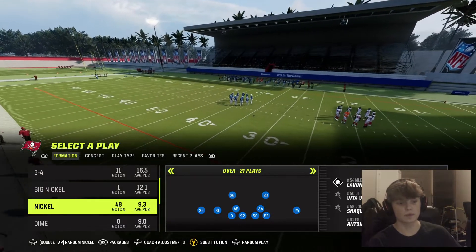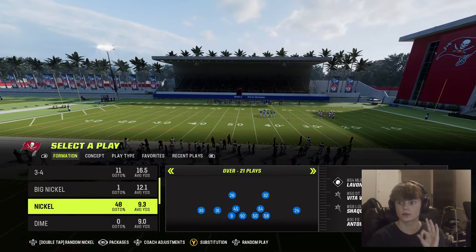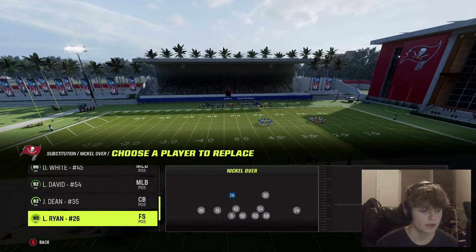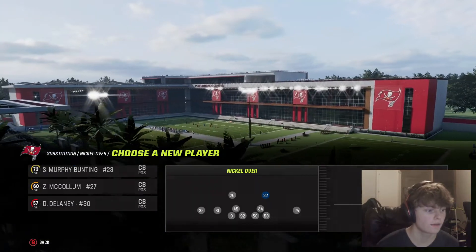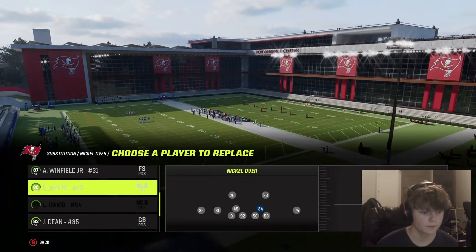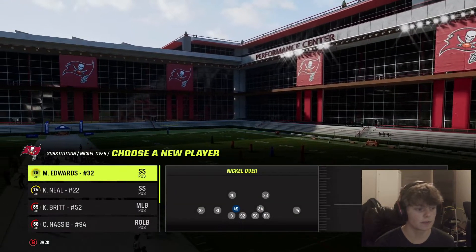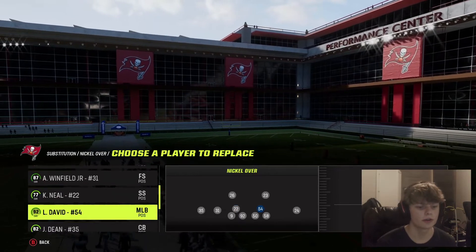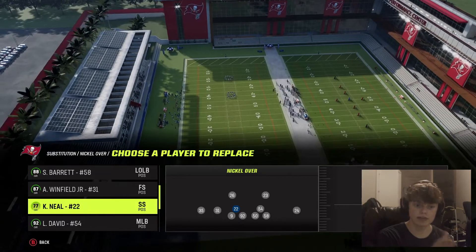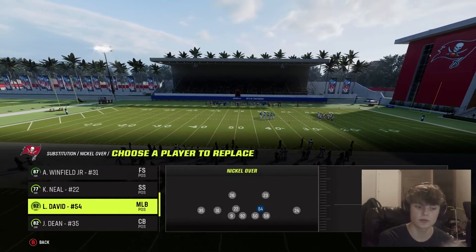For our defensive setup, what you typically want is to have a fourth cornerback. So you want your three main corners plus an extra cornerback, because this is going to be very crucial to this defense. When you get in here, sub in your cornerback. Then move over to Devin White's area, and sub in the strong safety — let's do Keanu Neal right there. You should be usering the strong safety, so user this guy every time. It doesn't matter which side, left or right. Just make sure you always user that guy you subbed in. Always.